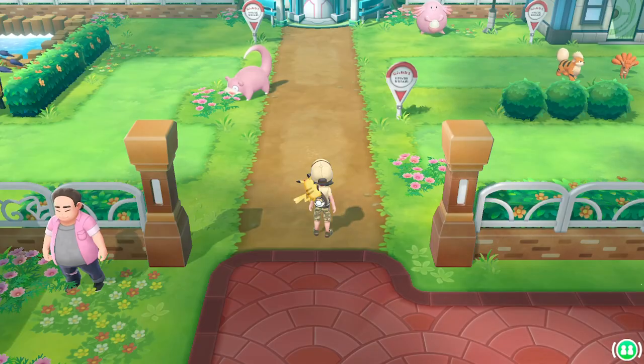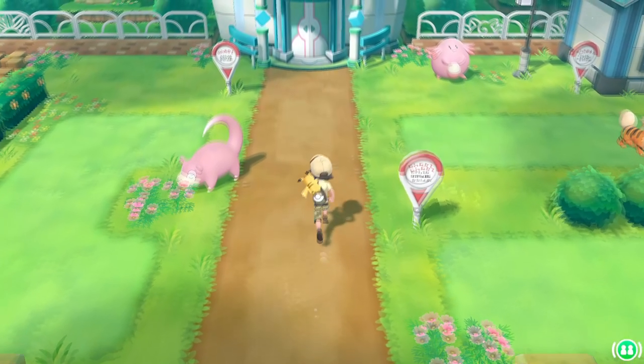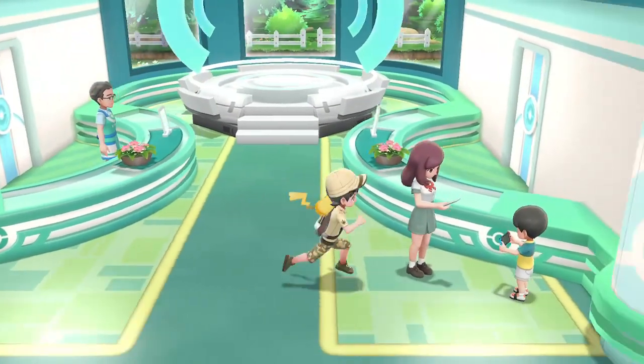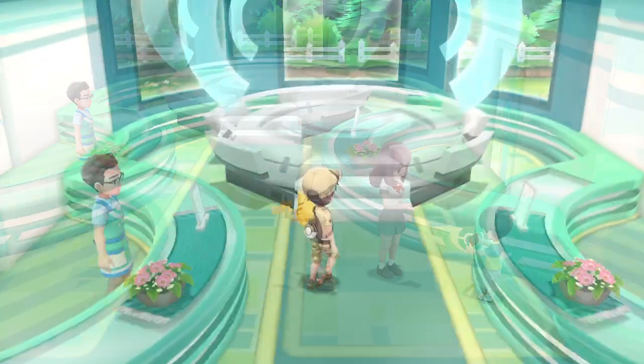Going back to the center we see a building to the north where the safari zone should be. This building is now the GO Park, where you can transfer Pokemon from your phone using Pokemon GO.